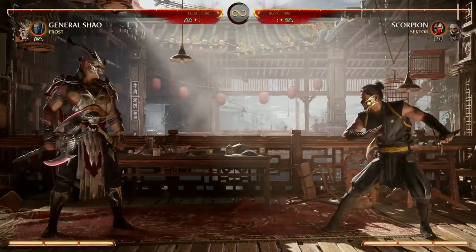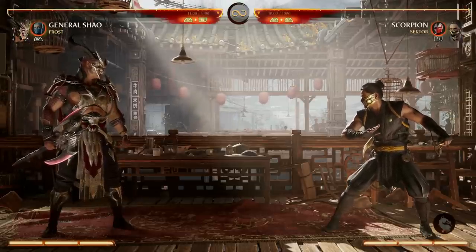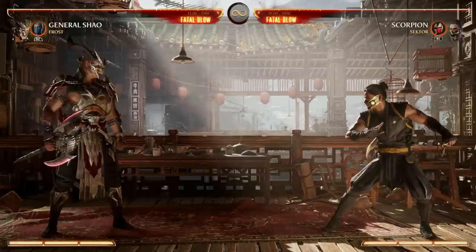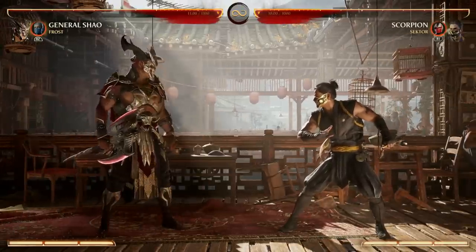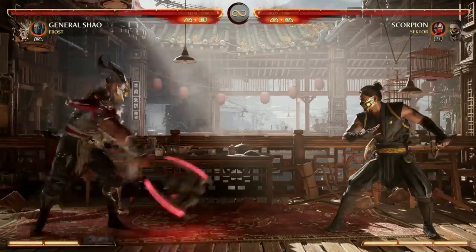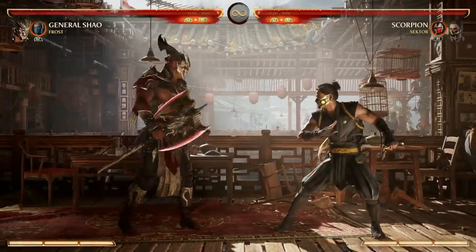You're going to want to know when and how to use your axe, and when you don't have your axe, what are you going to do in a certain situation. General Shao plays a lot better when he does have his axe. One of his special moves, down forward one, powers up his axe attacks. If you enhance it, you have a longer duration for it.